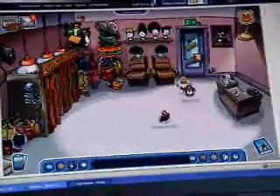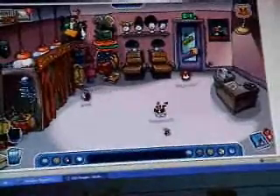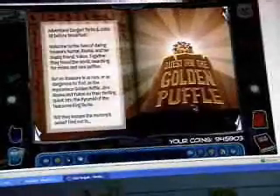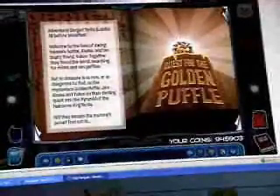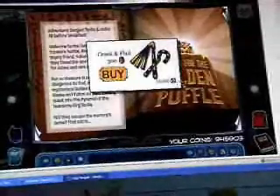That is just the backgrounds so we will do the next catalogue in a few minutes. Right, let's get going to the stage, hopefully this won't take long. It's the quest for the golden puffle — click on the puffle that stood on the stone and you can get a crook and flail.